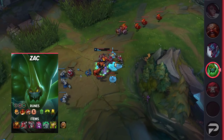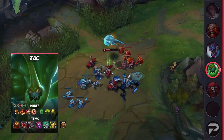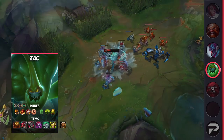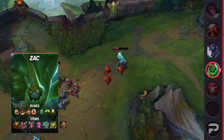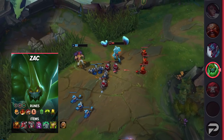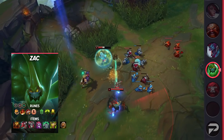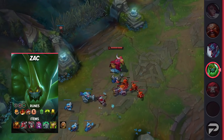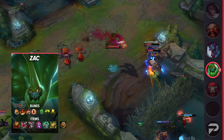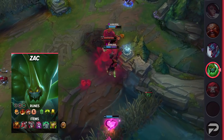In early lane, you'll play the sustain game, spamming W on the wave to constantly heal up. If your opponent is open for a Q, feel free to go for a heavier trade, but hold your E cooldown as an escape tool unless you're 100% sure you can pick up a kill. Outside of laning, you'll play Zac pretty much the same as in the jungle — look to engage fights, preferably from the fog of war, causing as much damage and disruption as you can to the enemy backline. Now let's take a look at the build for Zac Top.